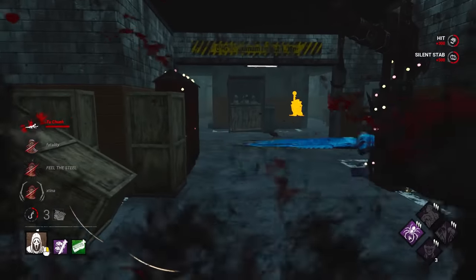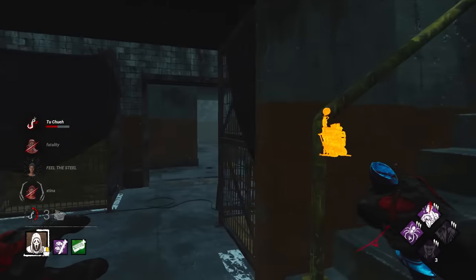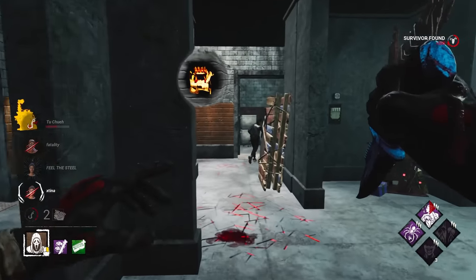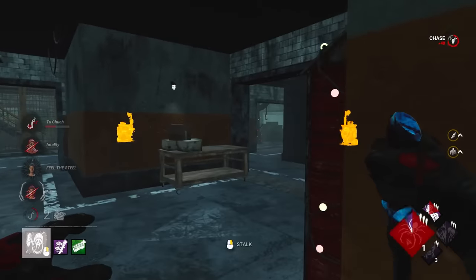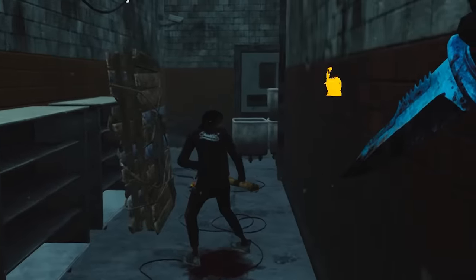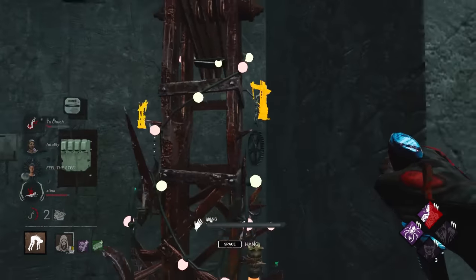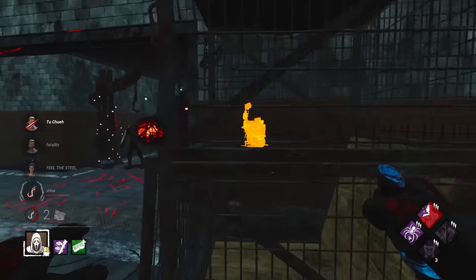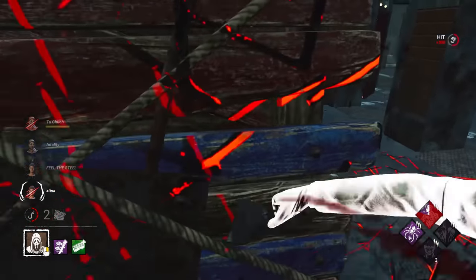Poor guy has no idea. They're at the point where they just don't want to heal — we have one person healed. That's what this build will do. Speed stack right there, that'll help. I know where everyone is — nobody's doing a generator. And this is the toxic build, so I need to kill this boy straight off hook. There's your first hit — as toxic as I can be.